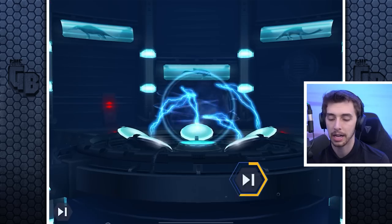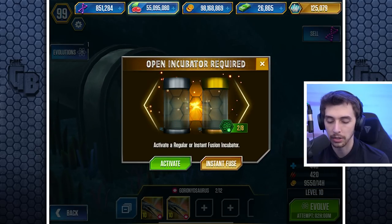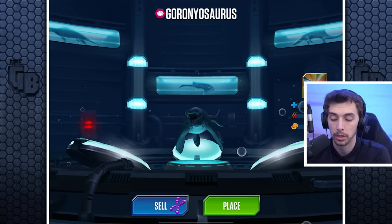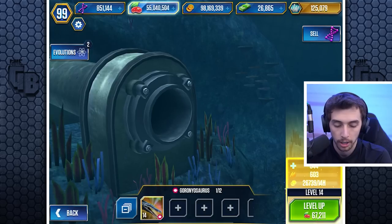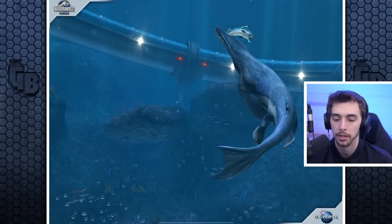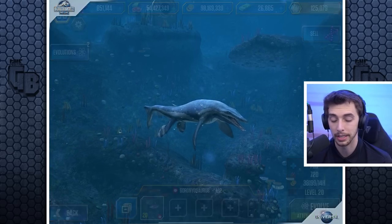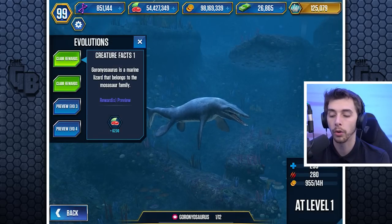We'll get you to level 10. We'll do an instant fuse — always forget to use these. I should just fuse anything and start using them so the timer goes, because if you don't use them you're basically losing the time since they take a week to refresh. At level 20 — 768 health and 720 attack. Still pretty decent.